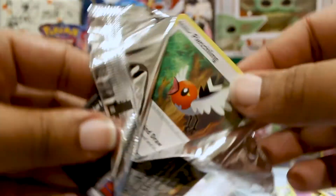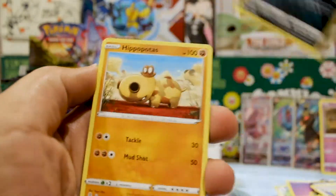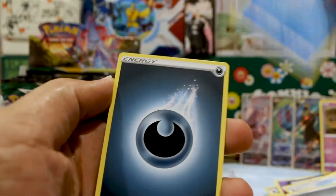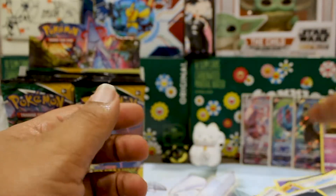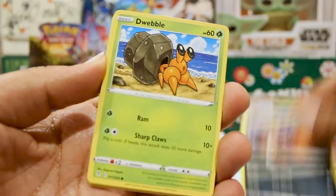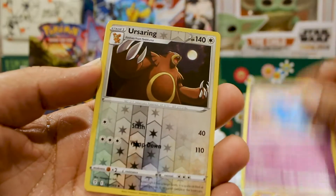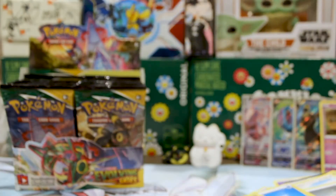A Flapple and a couple of other cards — this opening has been dope so far. We've got hella packs, gonna just keep on keeping on. A Fletchling, Scraggy, Hippopotas, Tepig, Litleo, Regieleki, and a Wishiwashi. Dream Ball — this card is pretty broken. Draw it as a prize and you can put any Pokemon onto your bench from your deck, doesn't matter stage one, stage two, V, VMAX — pick something and it's going straight to the bench.